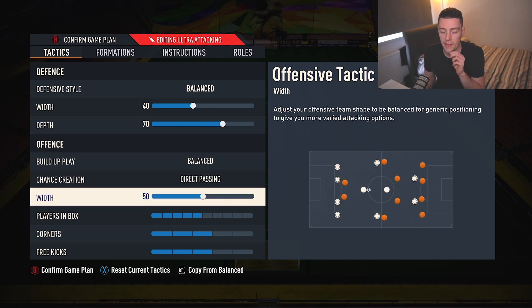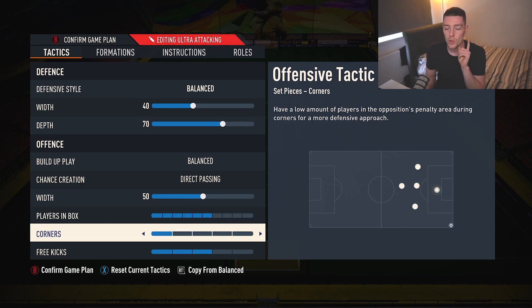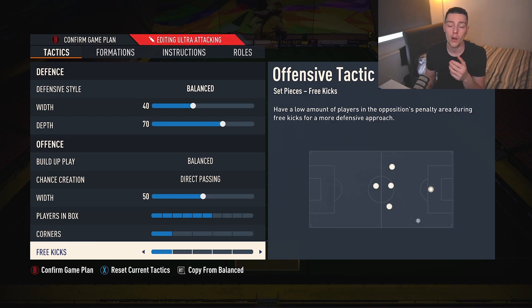The width we play at 50, as we do with most formations. The formation itself is nice going forward — we create extra width with one of the fullbacks. Players in the box: six. It helps that one central midfielder we send forward get involved in play. Corners we set to one, and free kicks also one. This just means we're not getting caught on counterattacks — there's nothing more annoying than conceding off a corner or free kick.